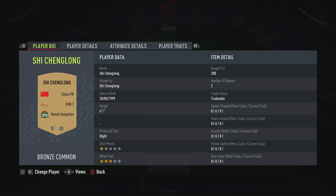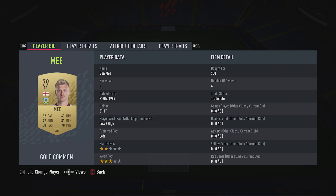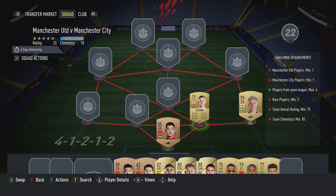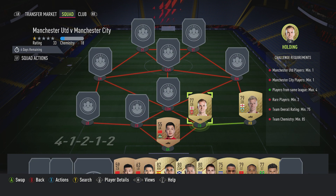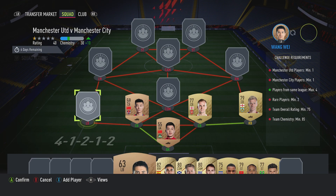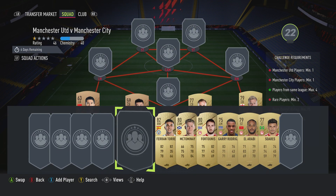In goal we have Xi Chenglong, bought for 200, plays for Henning Songsan in the Chinese First League and is from China. Right back is Ben Mi, bought for 750, plays for Burnley in the Prem and is English. Center back on the right is Rob Holden, should be able to get for 800, plays for Arsenal in the Prem and is English. Center back on the left is Luo Hao, bought for 200, plays for Chongqing LJ ATH in the Chinese First League and is Chinese. Left back is Wang Wei, bought for 200, plays for Qingdao CFC in the Chinese First League and is Chinese.